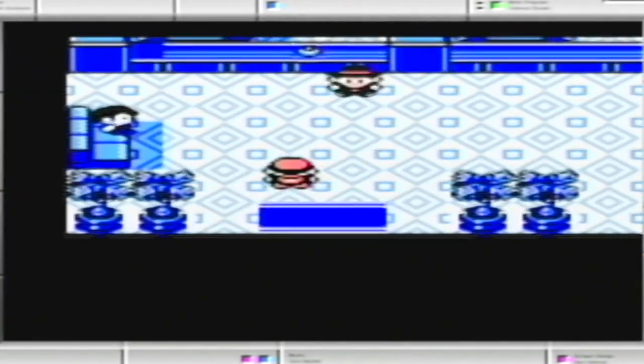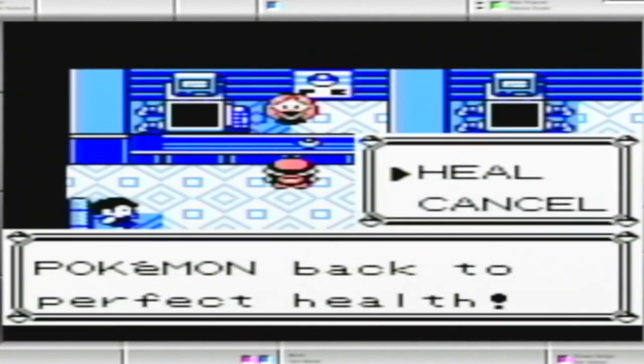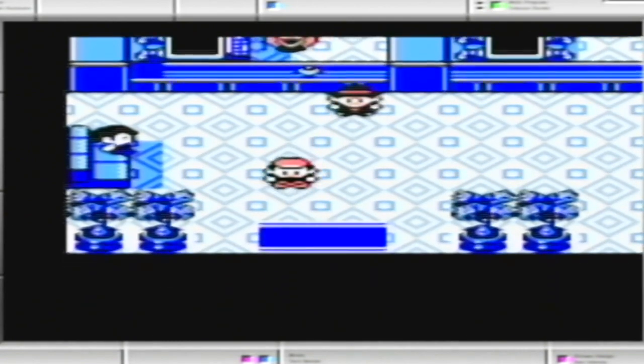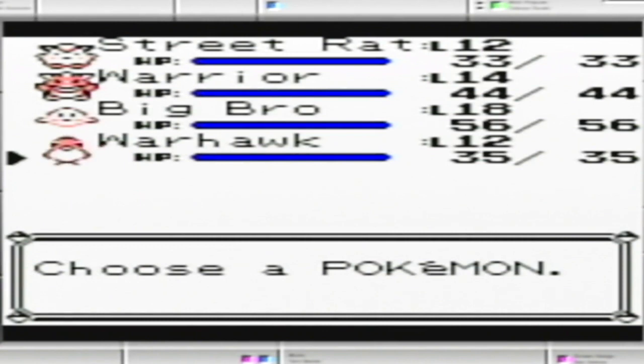But here we are — the next part, Cerulean City. The Gym Leader here is Water-type, so even though we do have Pikachu, we are totally not ready to fight. It's not as easy as facing Brock, because the opponent has a better moveset.